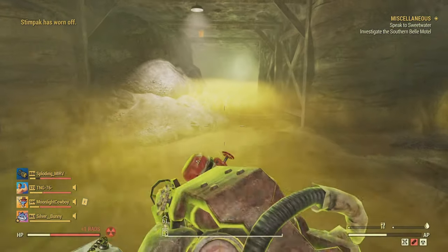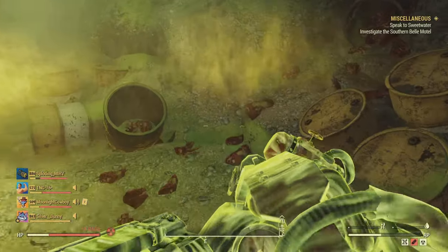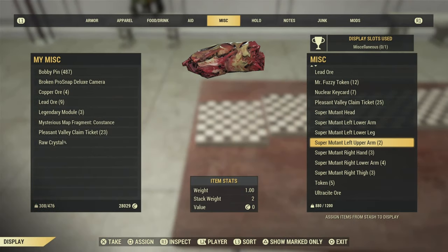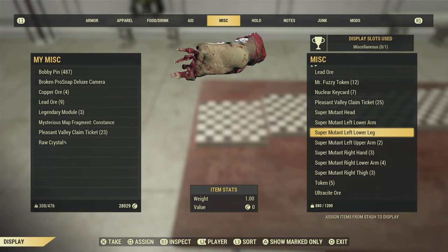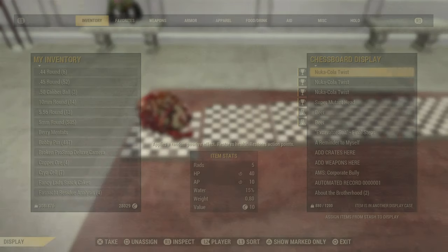Once you've made the turn, carry on heading straight down to the bottom so you can't go any further, and there you go — there'll be a load of super mutant body parts scattered all over the floor. Just an FYI: when you come to display these, they won't be under junk, they'll be under miscellaneous. You can still place them, but just remember to look in there rather than the normal area.